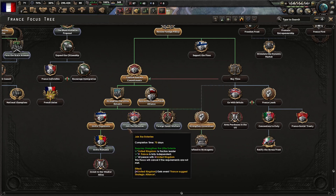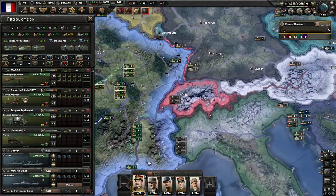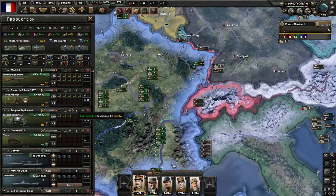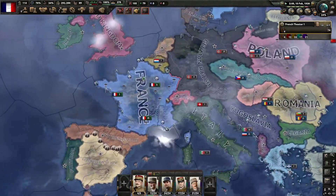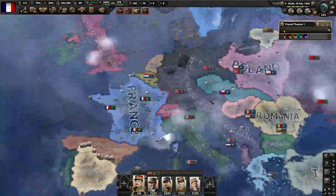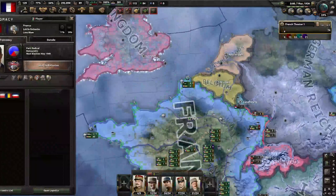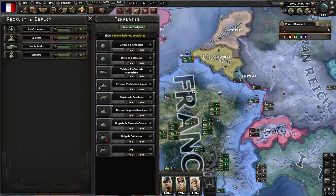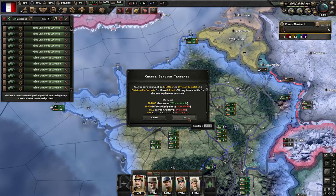So we're gonna invite Romania and put this on total artillery. Once we invite Romania, join the Entente, and invest in our weaker allies, we should be good to go with pretty much everything. Romania joins, and now we'll join the Entente. There goes Austria. I'm going to drop these all down — employ all. We're gonna actually cancel this line now, don't need it.